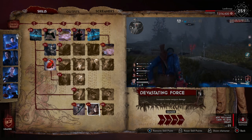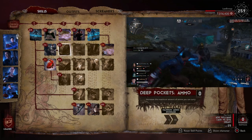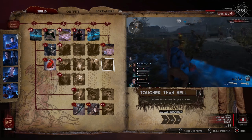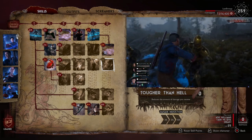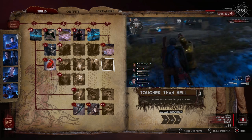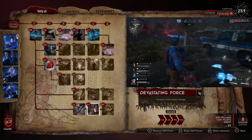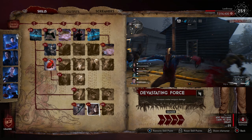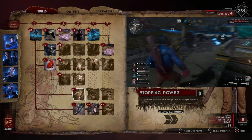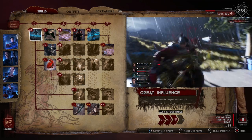We're going to put four points into Devastating Force. I've been playing around with builds a lot, and the main thing I considered was also going for Tougher Than Hell, but the problem is you've got to go through three skills and then put three points into that — so it's costing six points just to get a 10% damage reduction, which can be worth it on some leaders but not on El Jefe. So I went for Devastating Force instead, so we can get finishes a lot easier and faster, because that is the primary goal for El Jefe — spamming finishes and objectives.